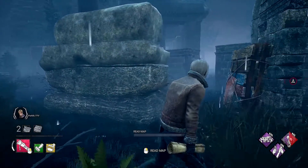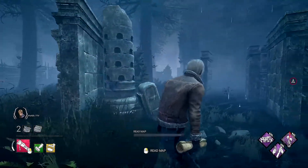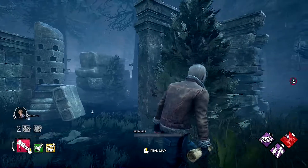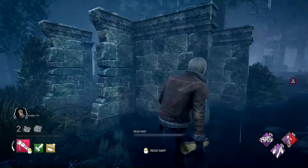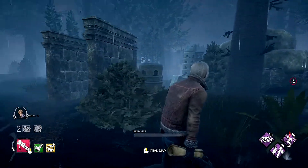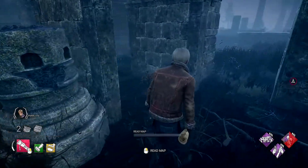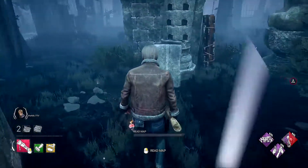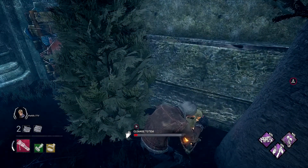The reason we called the last ones short crossroads is because now we have the tall crossroads tile. Very similar to the short version except the walls have been raised two to two-and-a-half times their size and are a bit more put together. The totem is going to be facing the interior of the tile, up against one of the longer walls, usually on the side where the pallet spawns and not the short wall, sandwiched between some bushes and some trees.